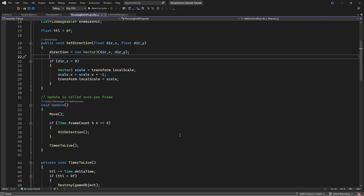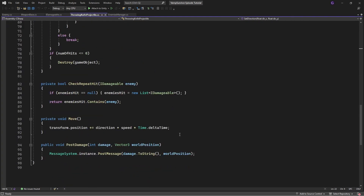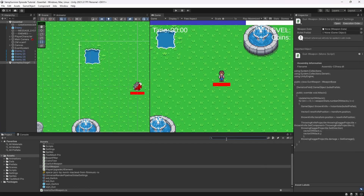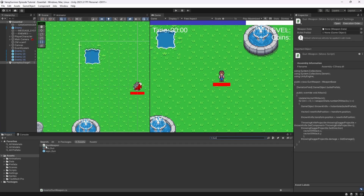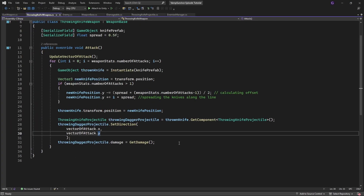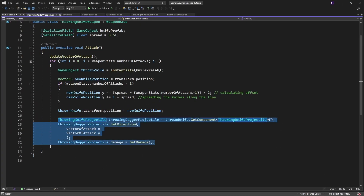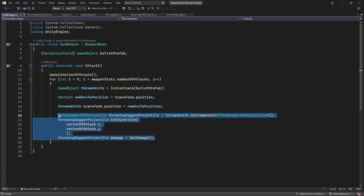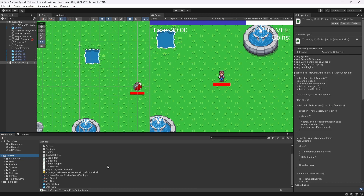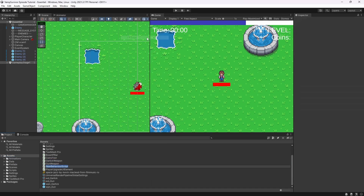To do this, first we want to generalize the projectile class. We have two weapons which make projectiles: gun weapon and throwing knife. Both use the throwing knife projectile script, and what we want to do is generalize this script, because it is just a projectile script — it manages all the projectile behavior.